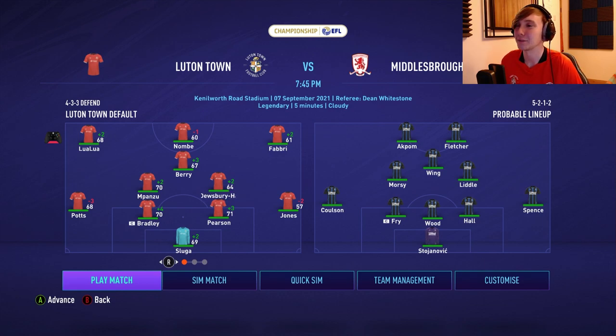For Middlesbrough, we've rotated and rested with an eye to Southampton. Lockyer, Knight, and Carter Vickers are away with Wales, Scotland, and USA respectively on international duty, which isn't helpful. Nombe gets his first start in the Championship, as does Dewsbury Hall. Potts is out wide, Fabry's on the right — a youth player — and Jones is right back. It's a mixed team, but I reckon they've got the heart to do a good job.